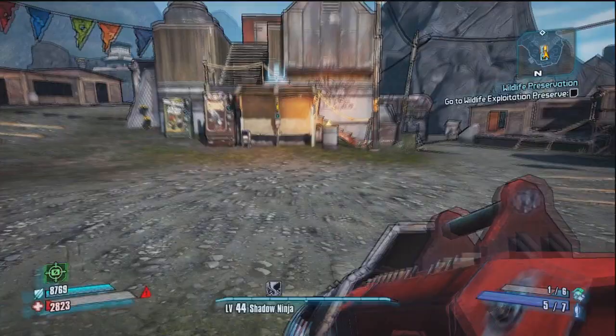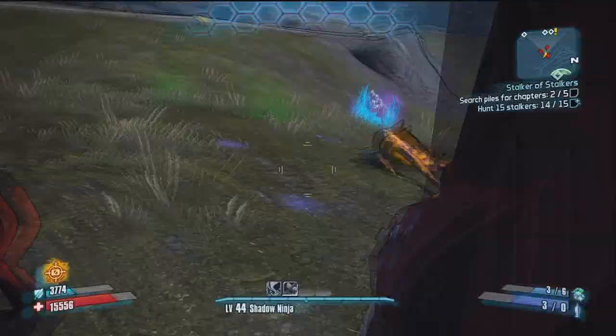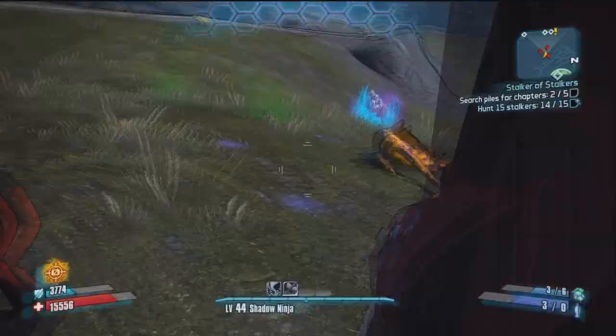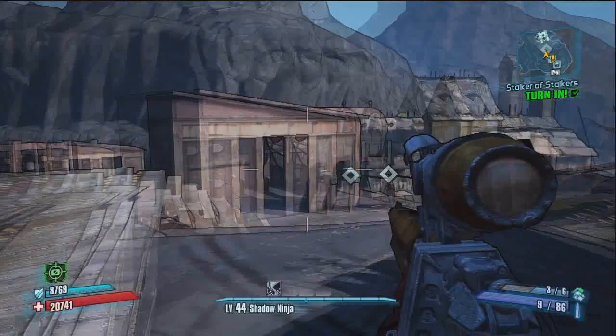Now here comes the part to find Henry the girl. You gotta find Highlands Overlook and head there. Once at the Overlook, head over to this billboard and accept the mission called Stalker of Stalkers. The first thing this mission has you do is kill 15 Stalkers.